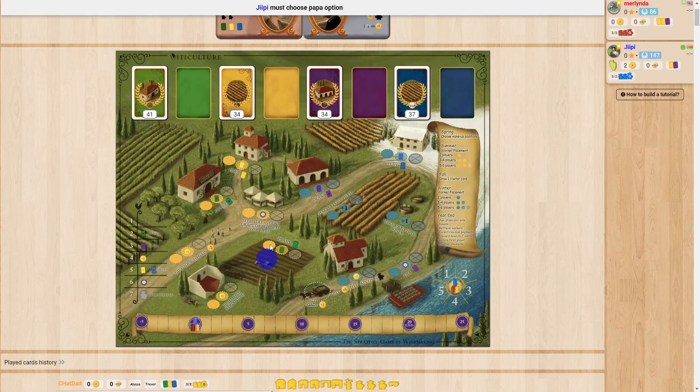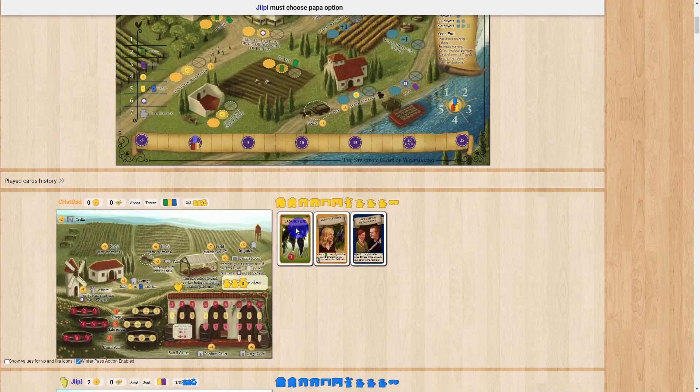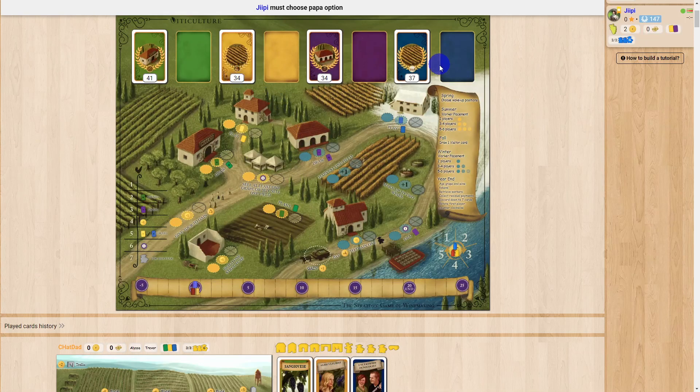Those are all of the summer worker spots. After summer, in fall, you draw either a summer visitor card or a winter visitor card — or if you have the cottage, you can draw one of each or two of one.